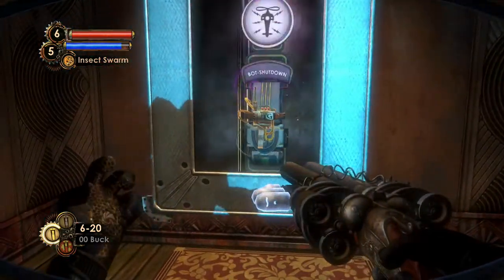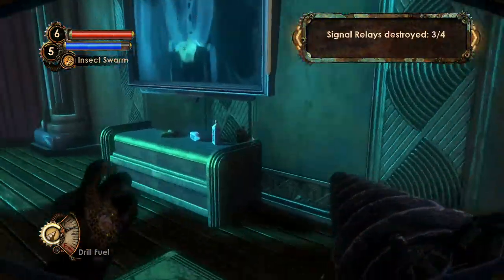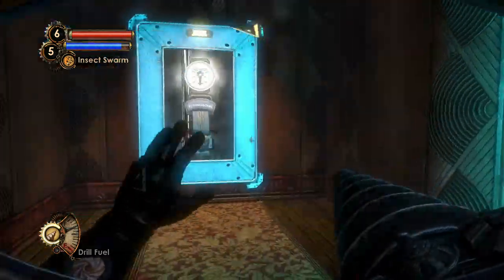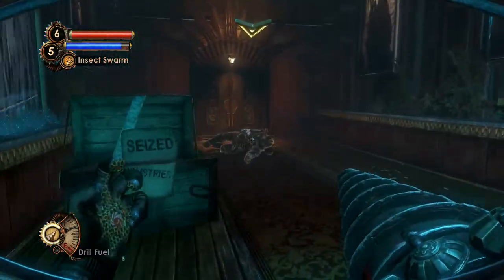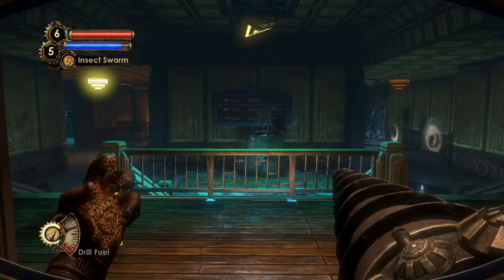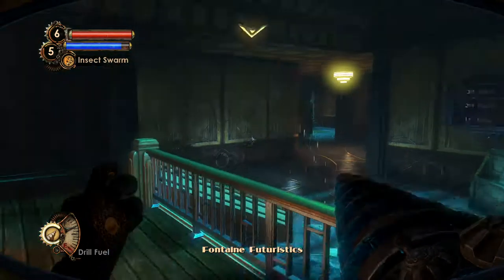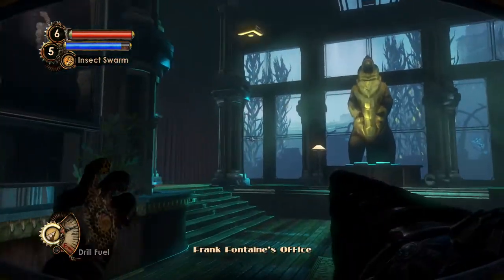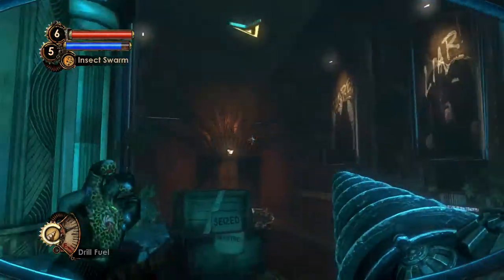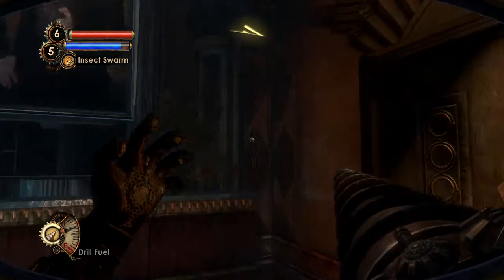Behind this panel is our next signal relay. I thought Gil Alexander would say something after every destroyed signal relay, but nothing this time — weird. Maybe it's because we have all those traps available over there. That compartment is completely hidden, so you might have missed it in your playthrough. Aside from that, I don't think there's anything else of interest in this office.